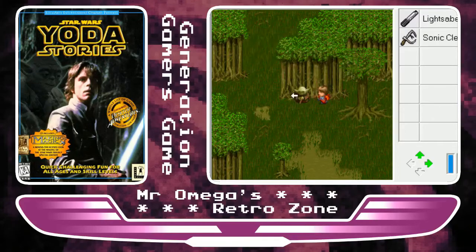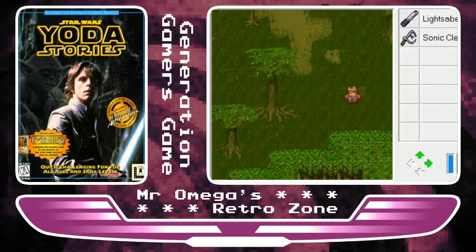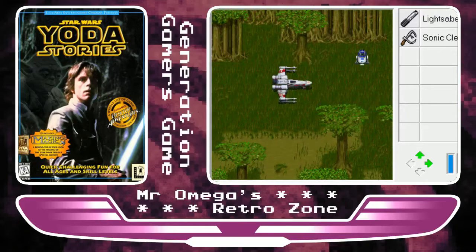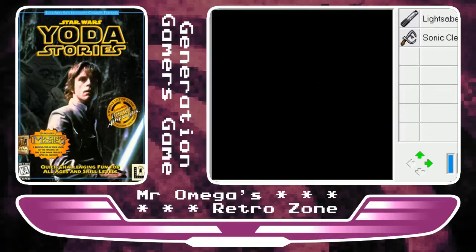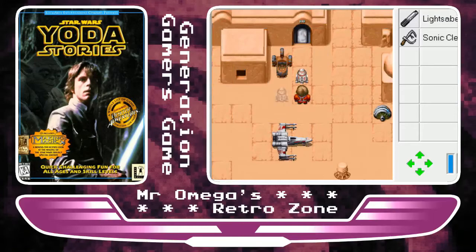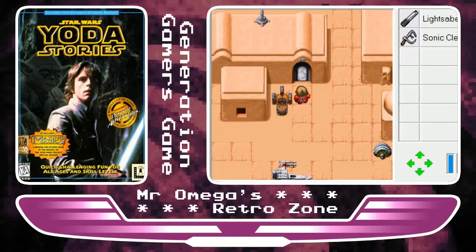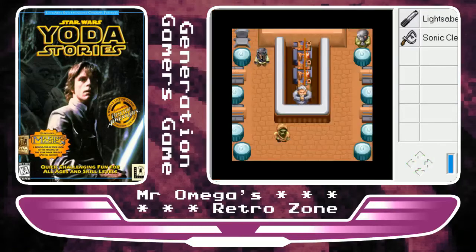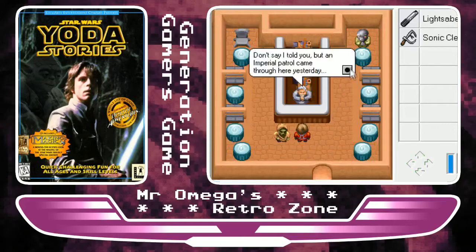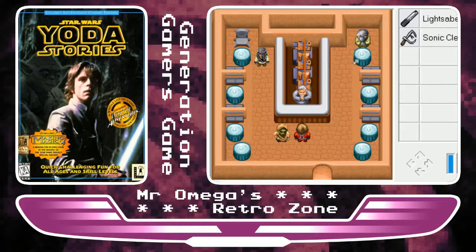This isn't your typical game where there is a central plot to follow. Instead it's a sandbox game that generates a random objective. Depending on the objective, you'll be playing on different worlds — desert, forest, or snow — each with different scenarios, whether finding an item, rescuing a person, or sabotaging the Empire. You will also encounter side objectives along the way.